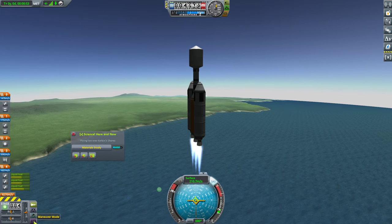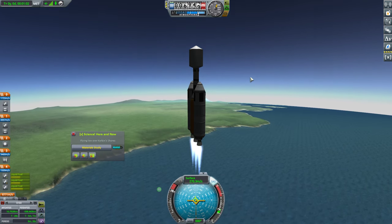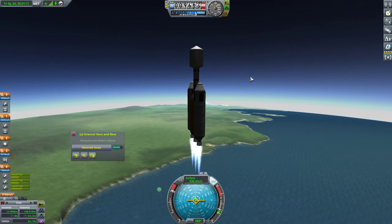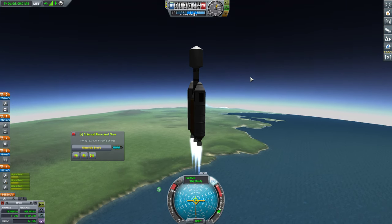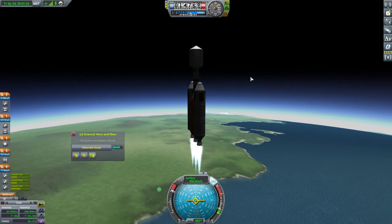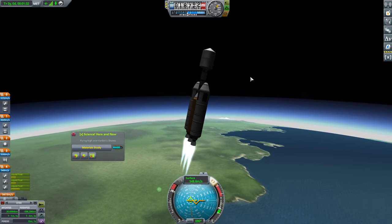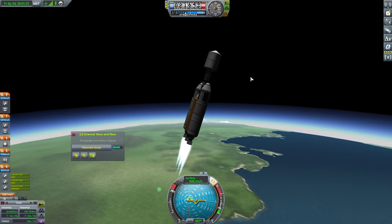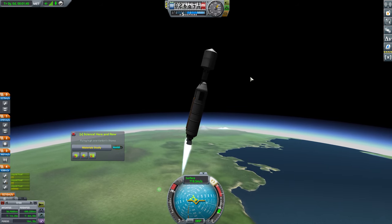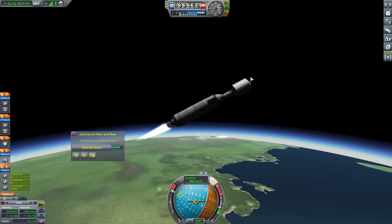So the question is, when are we going to start our gravity turn? My answer is not yet — certainly not till we're past max Q here. We're now traveling at about 300 meters per second. I think maybe once we hit an apoapsis of maybe 30 — so right around now — we start angling a little bit. I don't want to angle too much, because otherwise we're likely to tip, which it's trying to do right now. But now we're through the thicker part of the atmosphere, so we should be okay on the gravity turn.